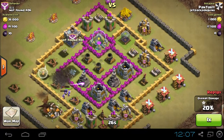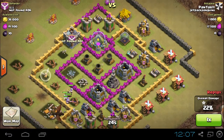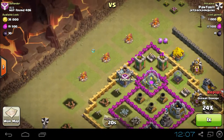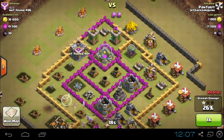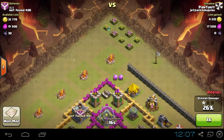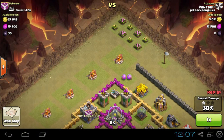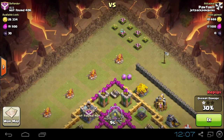They're an easy thing to deal with. At the start of every attack, you should be finding the king or the queen, or both, in the clan castle. You should be activating both of them. Bring some barbarians and archers for it, then drop an archer or a barbarian so they all get drawn over away from the towers, and then you drop troops to kill them.